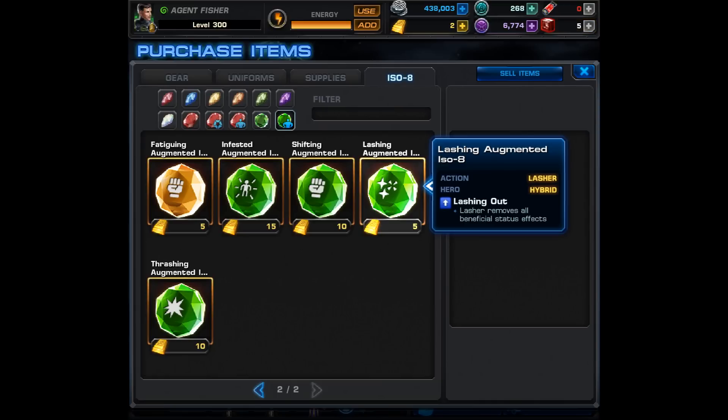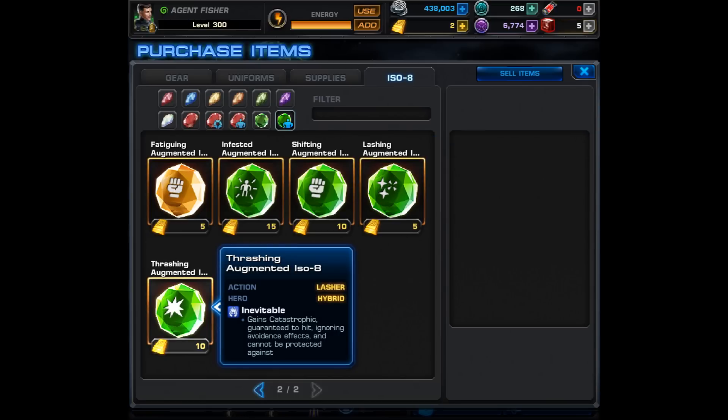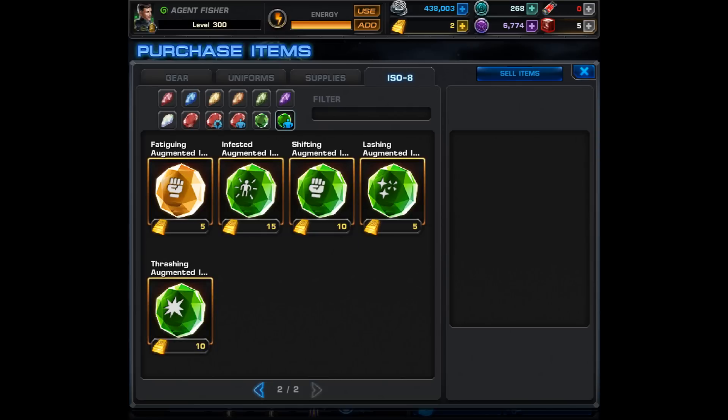The Lashing Augmented ISO-8 says Lasher removes all beneficial status effects — a pretty good alternative to a scroll or if you don't have the cube, and it's only five gold. Finally, the Thrashing Augmented ISO-8 costs ten gold — Lasher gains Catastrophic, so it's guaranteed to hit, ignores avoidance effects, and cannot be protected against.